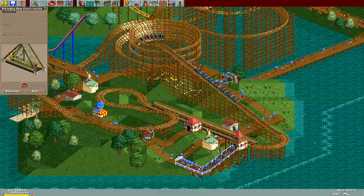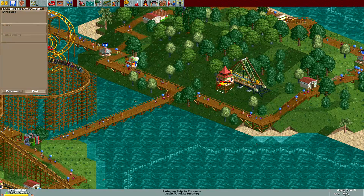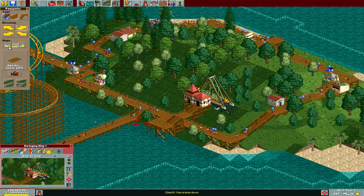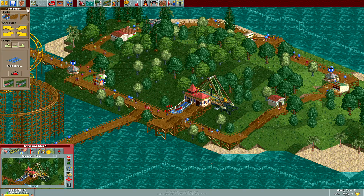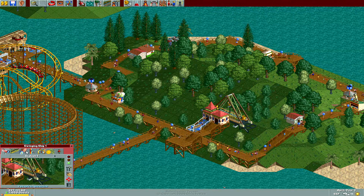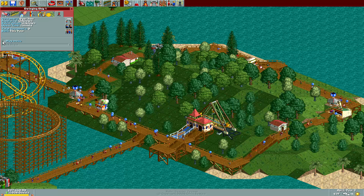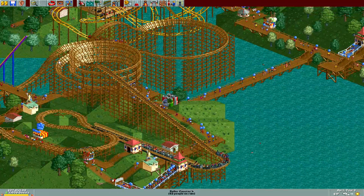Let's put in a swinging ship — let's put the swinging ship over here. There's a damn tree in my way. Get out of my way, tree. Trying to make this a very simple path. Alright, we'll go ahead and open it up for business. Let's give it some music — this side of the park is kind of boring. Here it is, play some rock. For those about to rock — something like that.